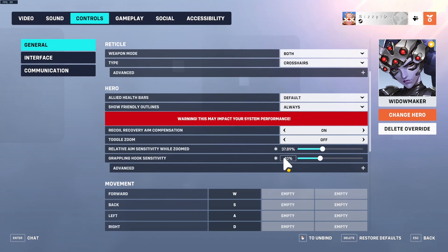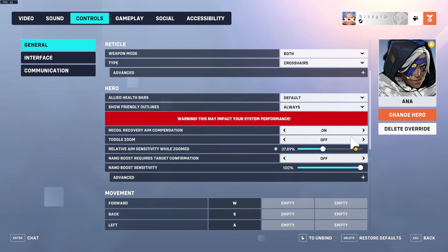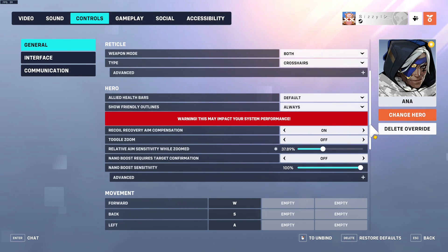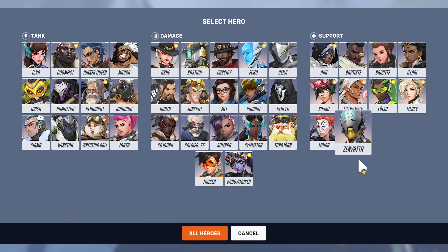For Widowmaker, use the same setting but set it to 37.89. For grappling hook sensitivity, I use 40 — I'm not sure where I got that number, but I found it to be pretty good for grapple hooking toward where I'm looking. Ana also uses the same number as Widowmaker: 37.89. That's all the most essential scope sensitivity settings.